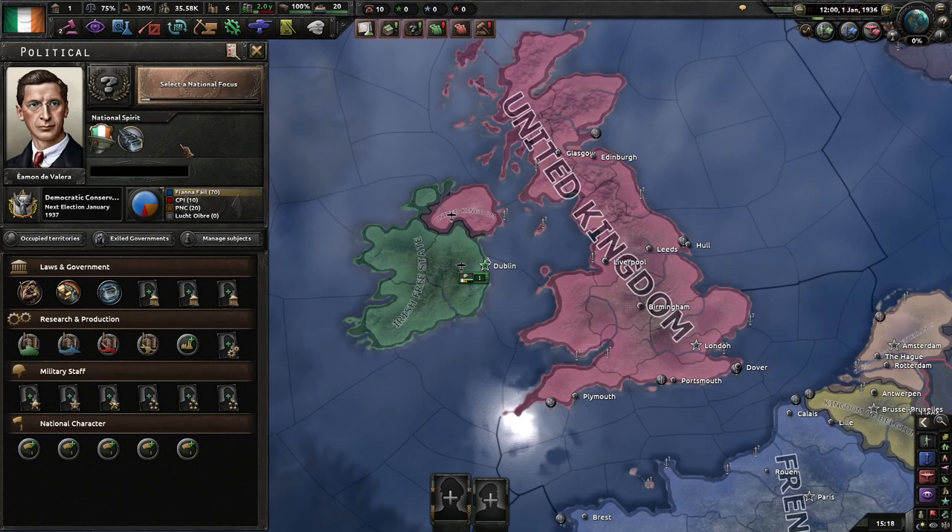Starting off in 1936, Ireland is currently being ruled by Fianna Fáil. We have a bit of support for the Páirtí Náisiúnta, or the Fascists under the Blueshirts.